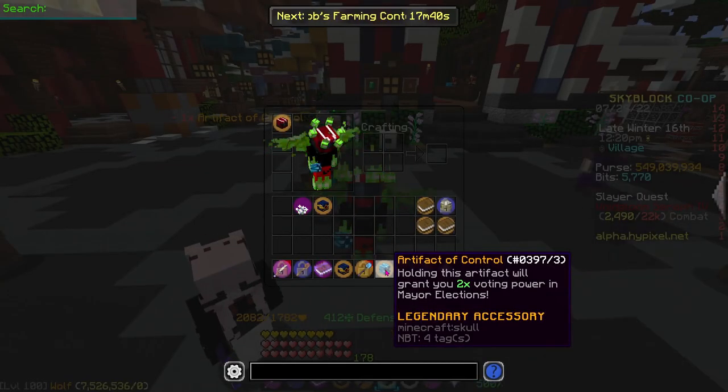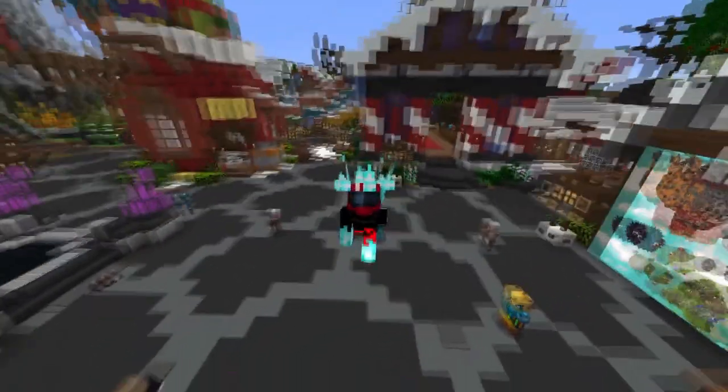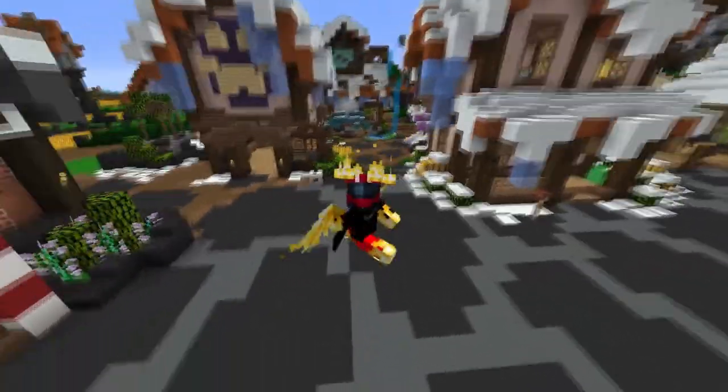The final item is the artifact of control. This is very, very simple — basically it just says holding this artifact will grant you two times voting power in mayor elections. It's not the craziest item or anything, but it is quite a cool addition. People that have it just have more power with mayors and voting elections.